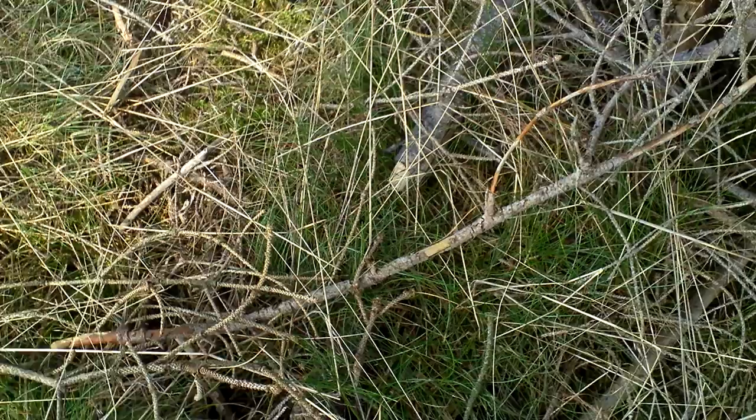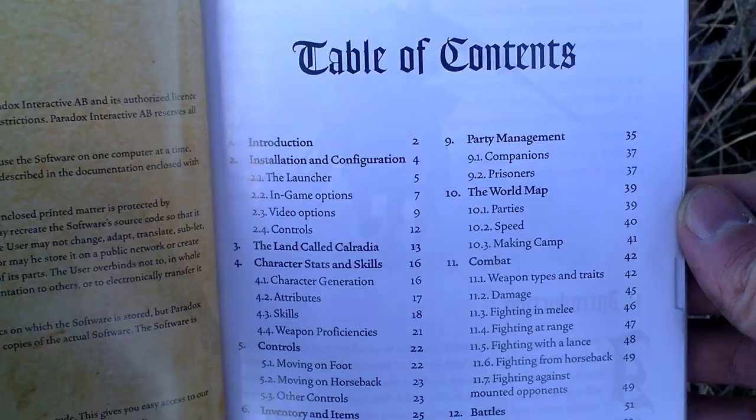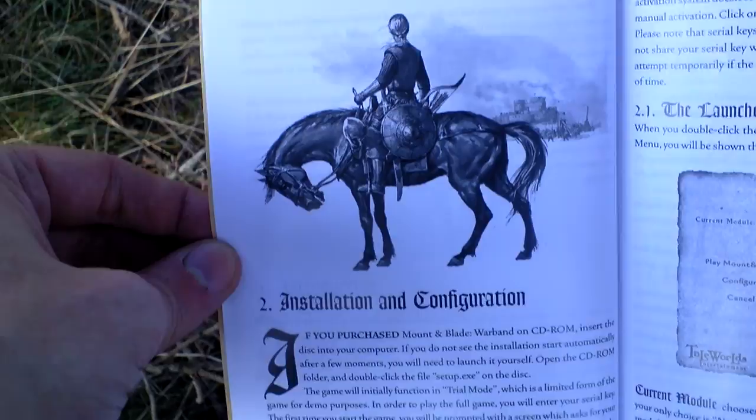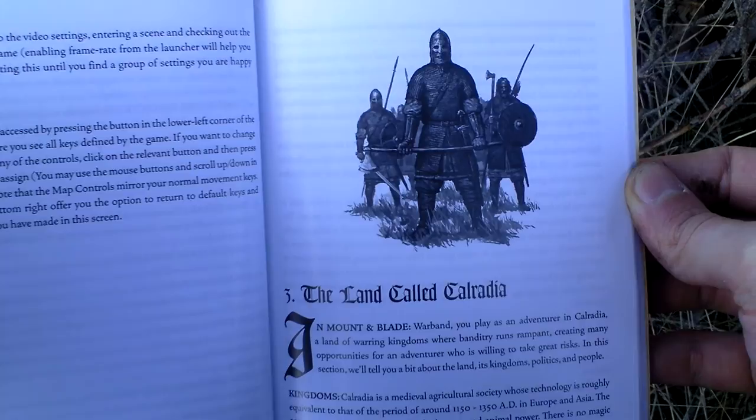Now let's take a look at the manual. It has a license and table of contents. Then there is installation and configuration of the game, and the game launcher. Something about the land — Calradia.